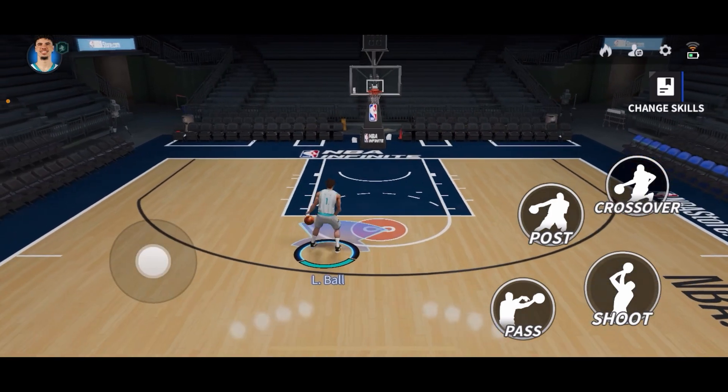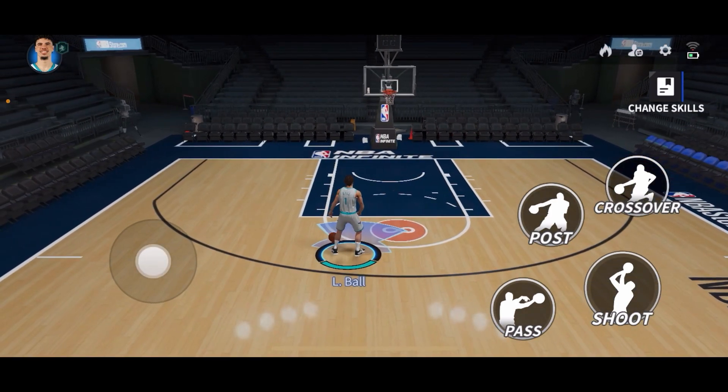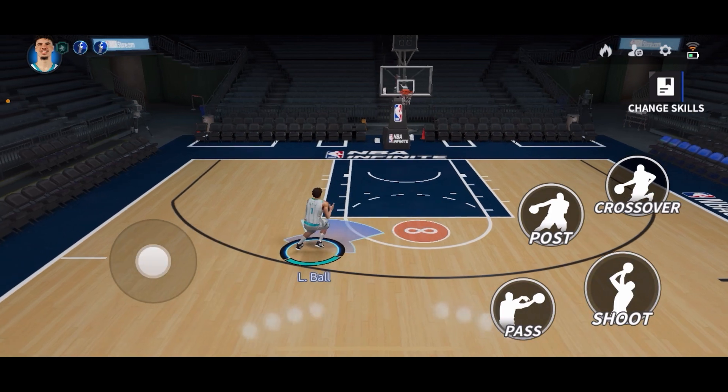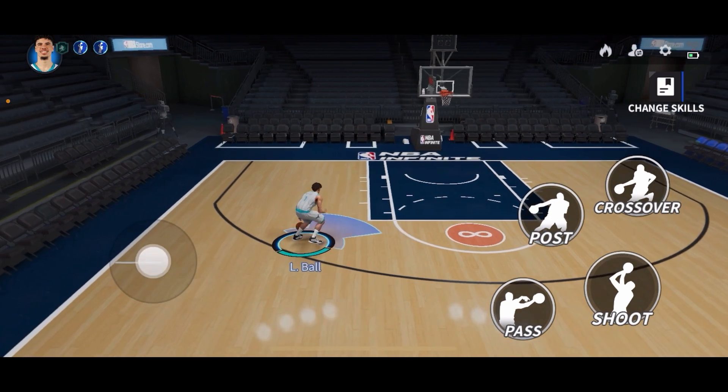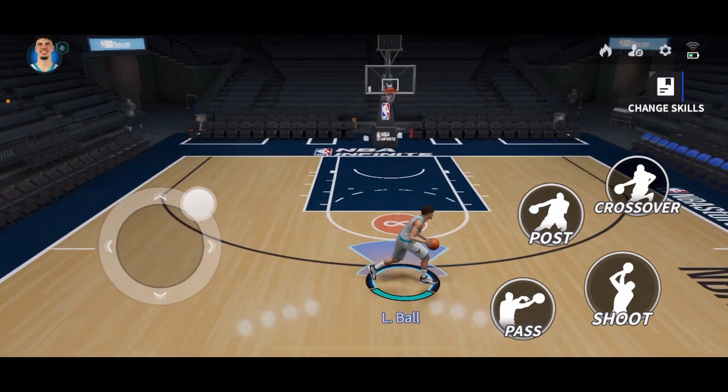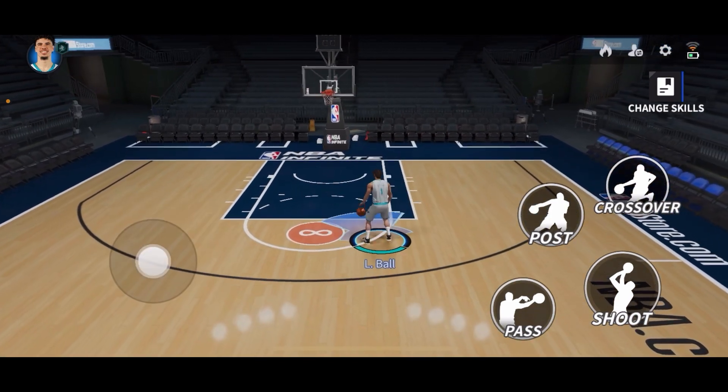The third animation — probably the least effective of the four — is the same-hand pump fake hesitation. As you can see, he doesn't leap very far to the side. It is a very predictable animation and he's not creating very much space with that.